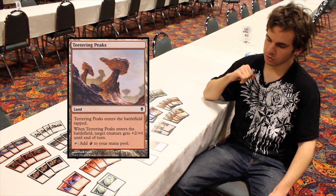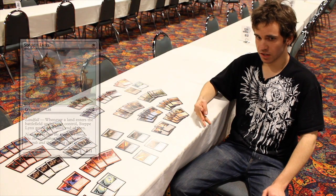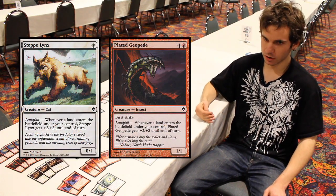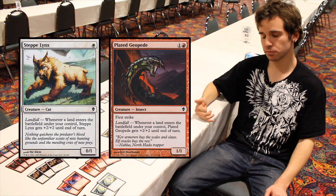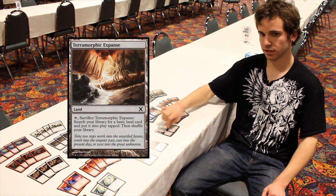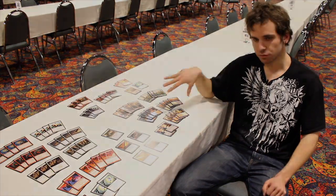The reason he cut Teetering Peaks was its comes-into-play-tapped ability. Running a playset of Steppe Lynx and a playset of Plated Geopede means you want your lands coming into play untapped every turn, and you'll want as many fetch lands as possible. Teetering Peaks slows things down — he'd rather have Terramorphic Expanse. Even though it comes in tapped, it's still a fetch land, on top of the other twelve already running.